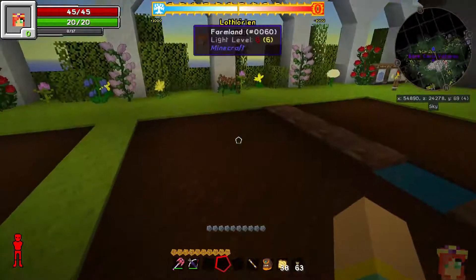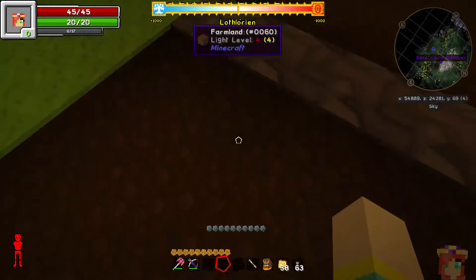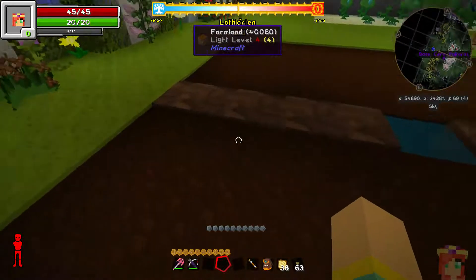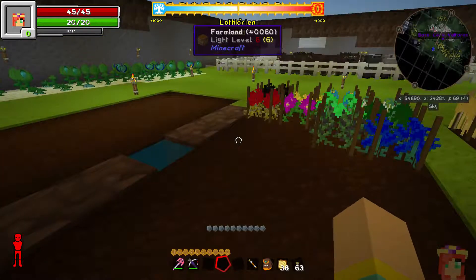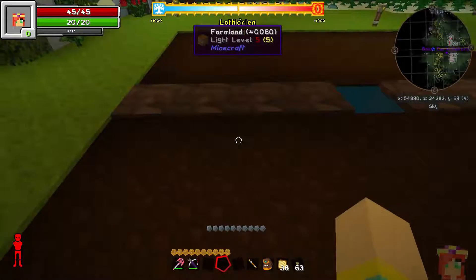I did a test — I don't know if I mentioned this before — I did a test with a wheat seed, a 10-10-10 wheat seed, and I had a weed parked right beside it. I left that for, I think, a couple of hours, and that wheat did not get destroyed by the weed. That's not to say it's a 100% chance it will never get destroyed — I would still be careful about weeds, even if you have 10-10-10 seeds. But at least they'll survive a lot longer with a weed around.